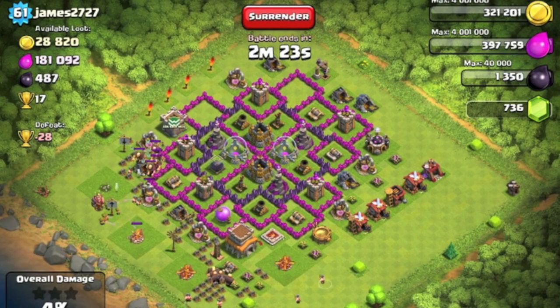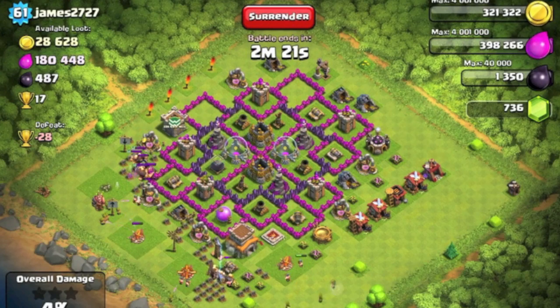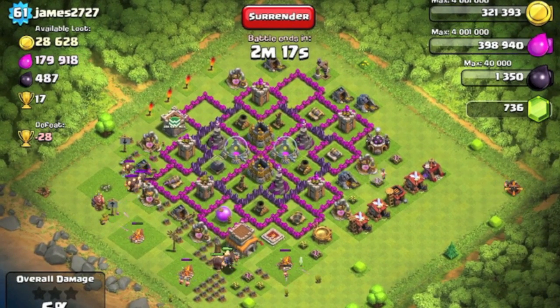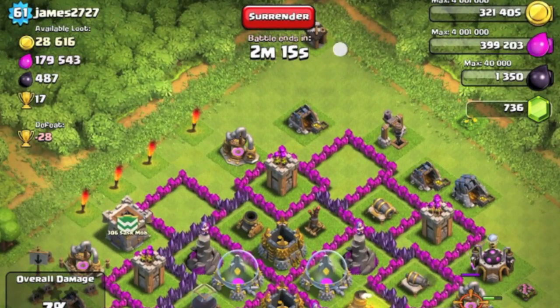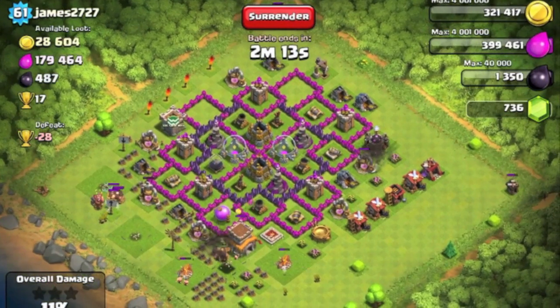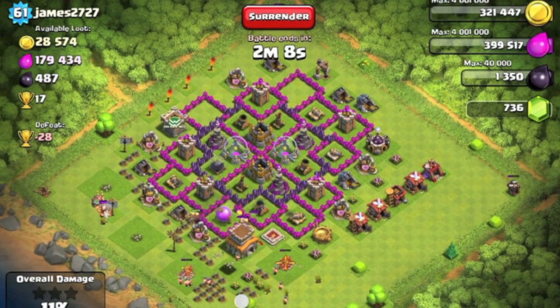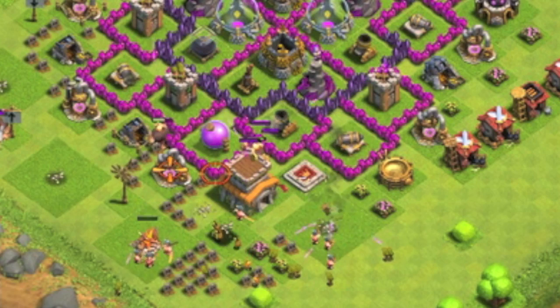Even if you have broken through the middle of the base, you've already expended quite a number of wall breakers to do that, and you might not have enough wall breakers left to destroy all four quadrants of the center of this base. Let's zoom in and take a look at how the wall breakers react.